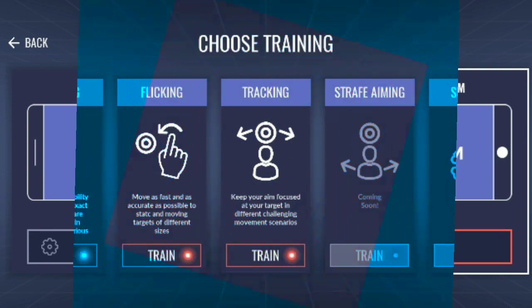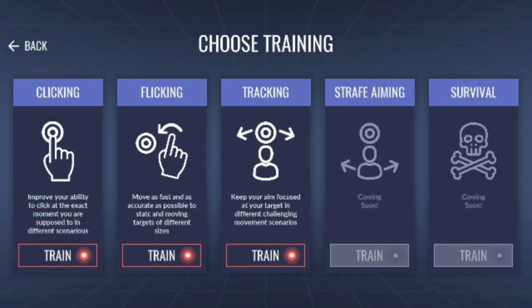Now let's move on to the game modes. For our training scenarios, we have clicking, flicking, tracking, strafe aiming, and survival. Unfortunately, we don't have strafe aiming and survival yet, so we still have clicking, flicking, and tracking. I really do hope that they add strafe aiming and survival in the next updates.